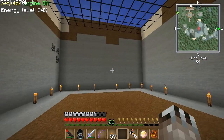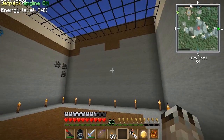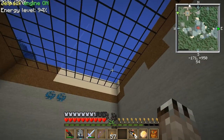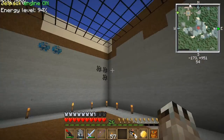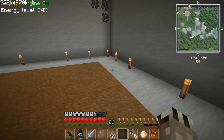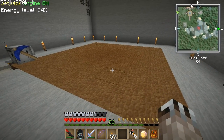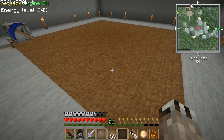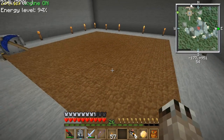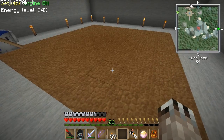So basically, you need to set up this room for it — unless you just do it above ground — but regardless, you need to have a ceiling above it. Mine is just glass because we're underwater. You need this platform of dirt, which is 8x8, and if you're doing it underground, it's better to have dirt instead of grass, because some mobs like pigs and cows will spawn on grass.